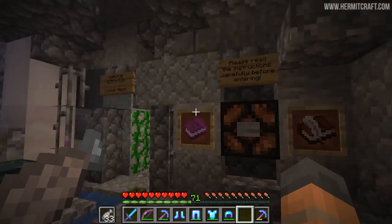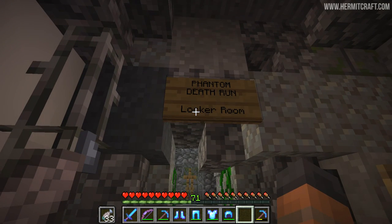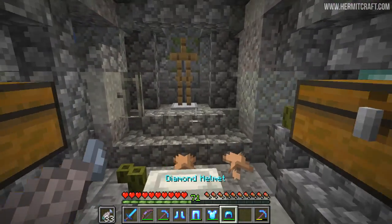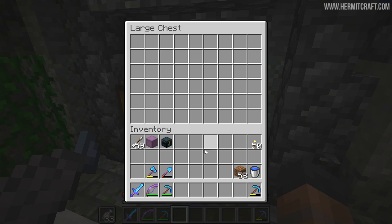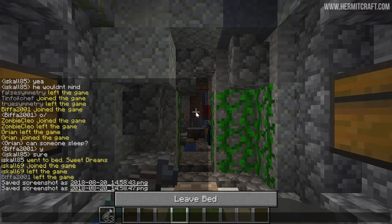I'm in a really good mood right now because we are starting this episode off with something I've been looking forward to doing for a while. The phantom death run locker room — this is where I can go and drop off my armour first of all, put all my belongings into a chest, and actually set my spawn because it's night time. Timing was perfect I guess.